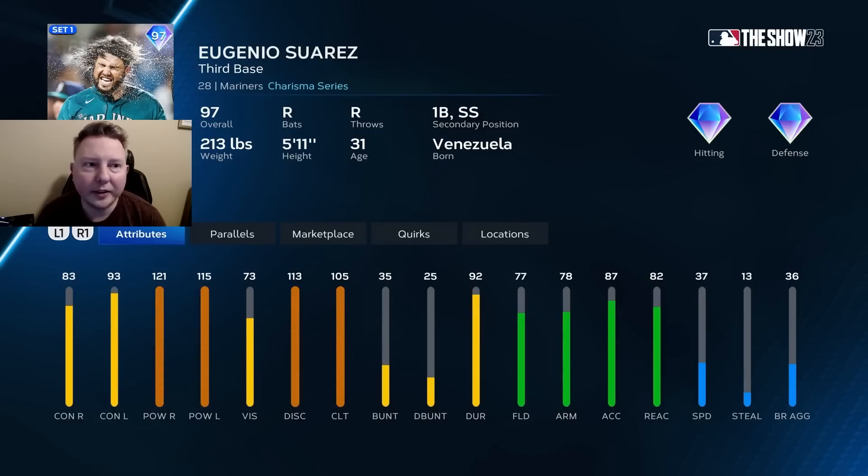Another great card from the AL West in Eugenio Suarez. I'm rating this card A-tier, but he's pretty close to S. What I really love about this card is the 105 clutch, which is much higher than his 83 contact versus right. So if he comes up with runners in scoring position, you're going to be making up for the card's biggest weakness. He does have shortstop secondary, but I wouldn't play him there with 37 speed. This is just a really solid right-handed bat at the corner infield — not as good as Devers, but still an A-tier card.